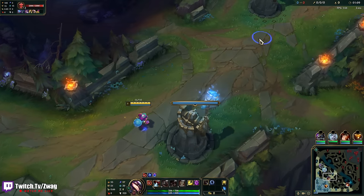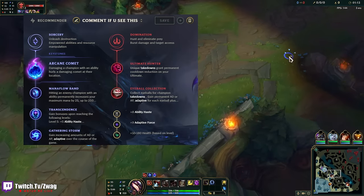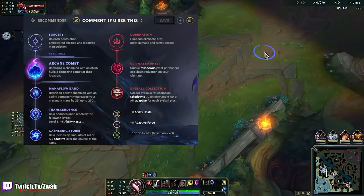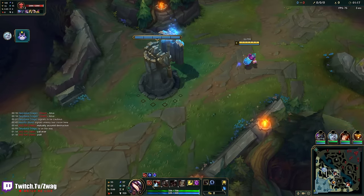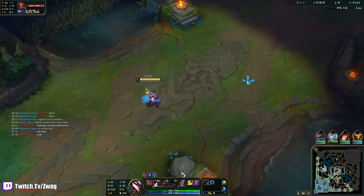Alright everybody, welcome back to another video. Today we're playing some Ziggs in the mid lane. We're on Comet, Manaflow, Transcendence, Gathering Storm, Ultimate Hunter, and Eyeball. We are going for the lowest cooldown Ziggs ult, so I can just spam it all over the map.